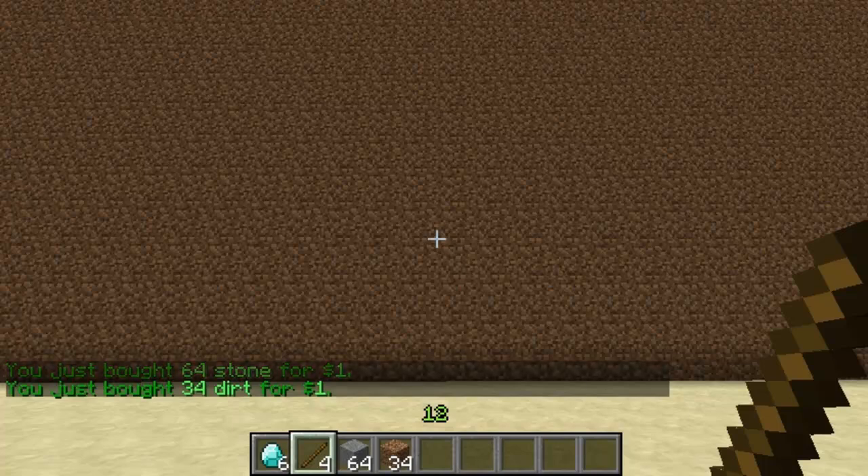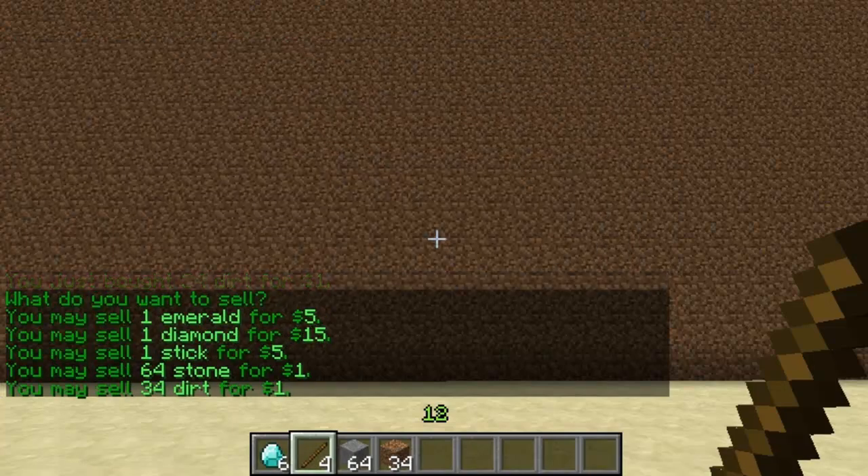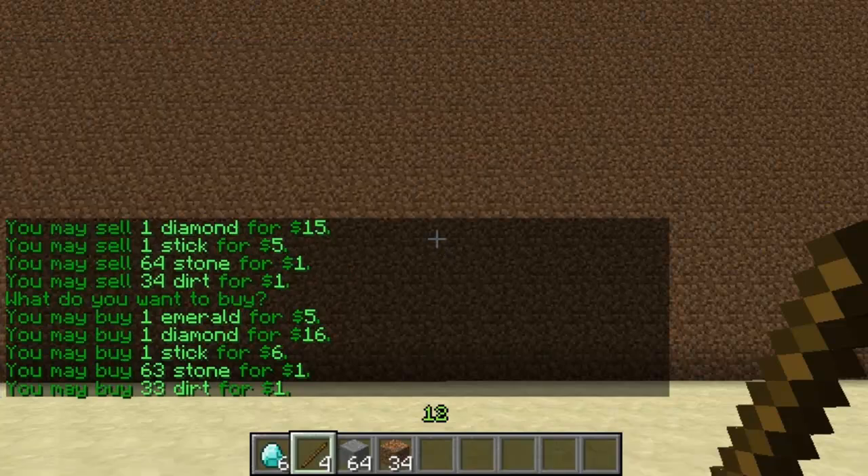All the prices are configurable in the config file — I won't show video of it, it's really easy. So if I do slash sell, you can see that I can sell all of them, it tells you the prices, they're one less than what you buy for as you can see.